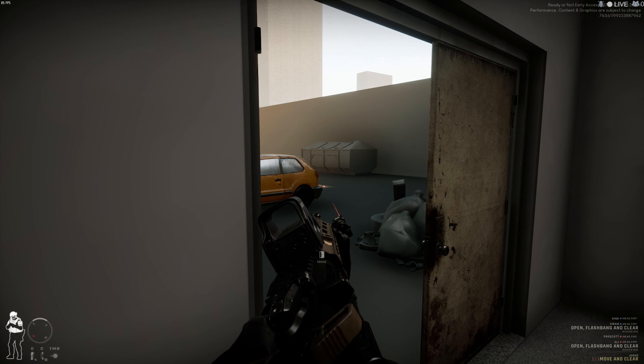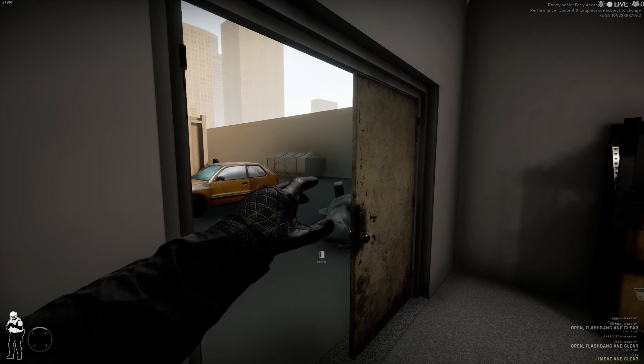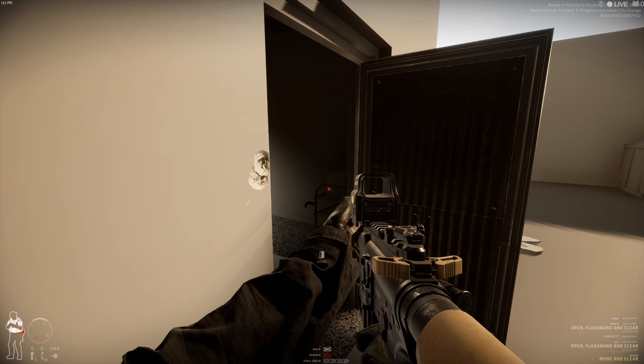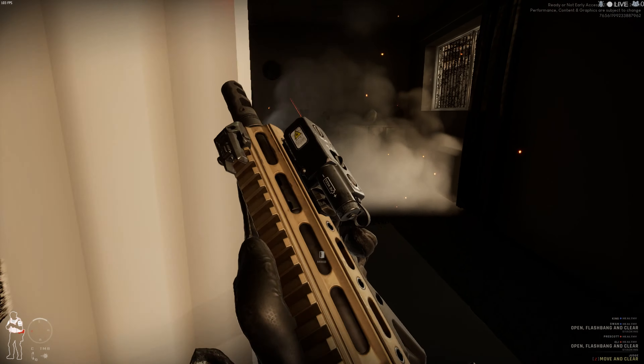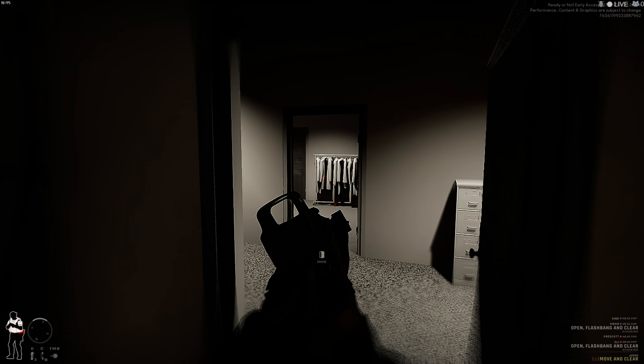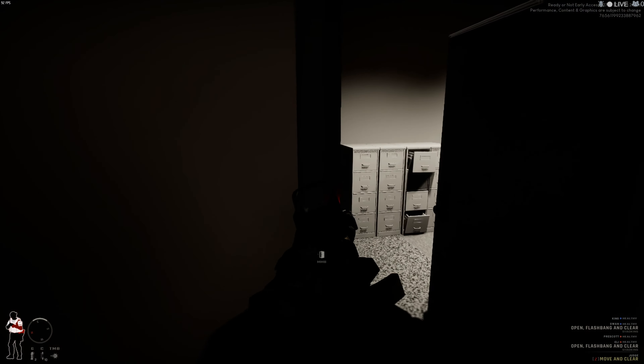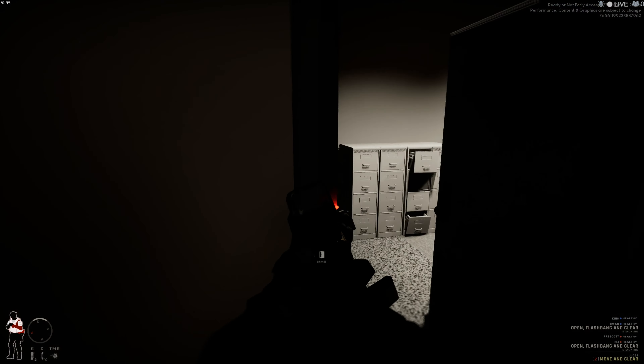We've got a tango behind the car. 'Drop it now! Hands up! Drop to your knees! Drop the weapon!' Wow, they are defiant. Drop the weapon now — you're kidding, that's insane. Did they just not quit in hostage rescuing? How did he just fire on me like that? This is getting really risky.